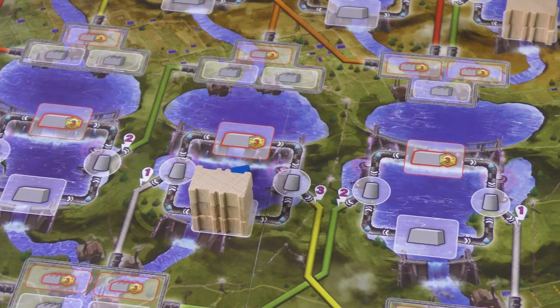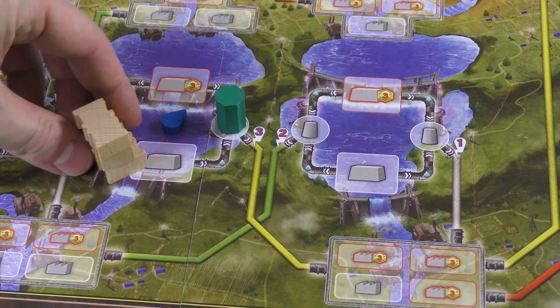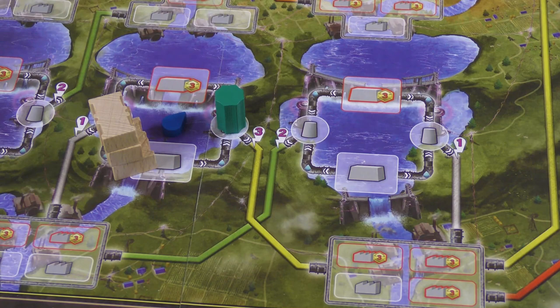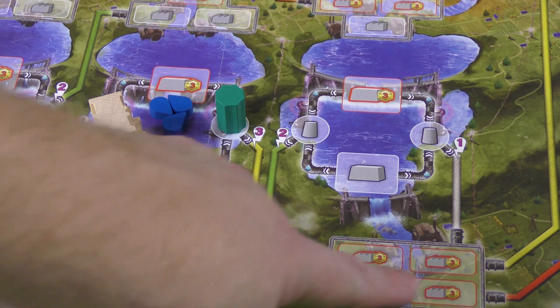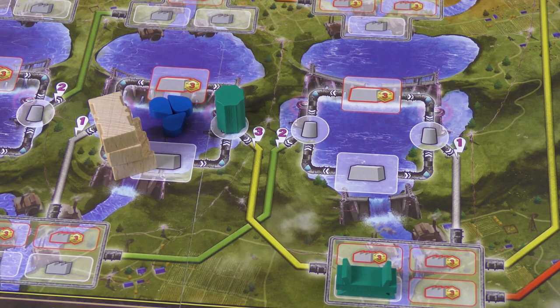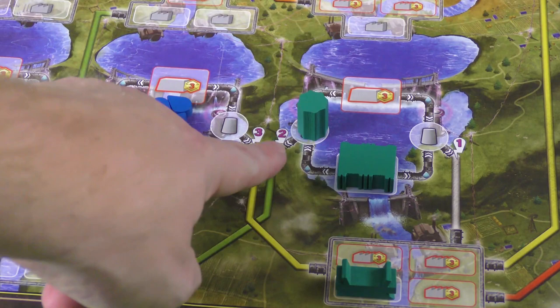You start with some neutral dams already in play across the various terrain types — plains, grasslands, hills, and mountains. Neutral dams belong to anybody, so anyone can use them. You might build one of your power conduits right next to a neutral dam. The height of the dam is how much water it can hold — height three means it holds three water tokens — and water is gold in this game.